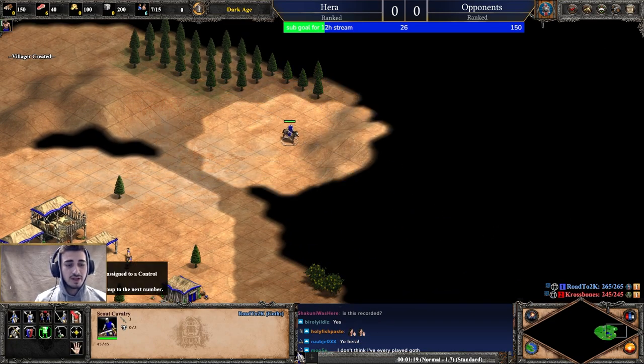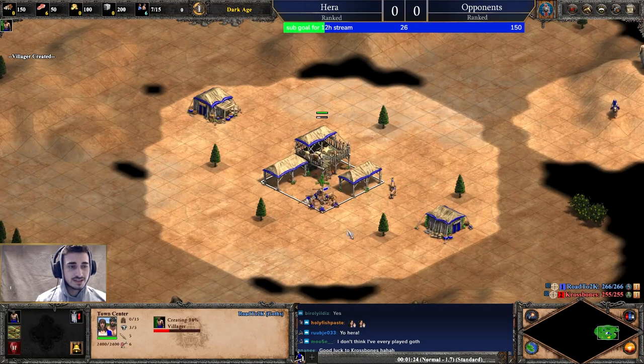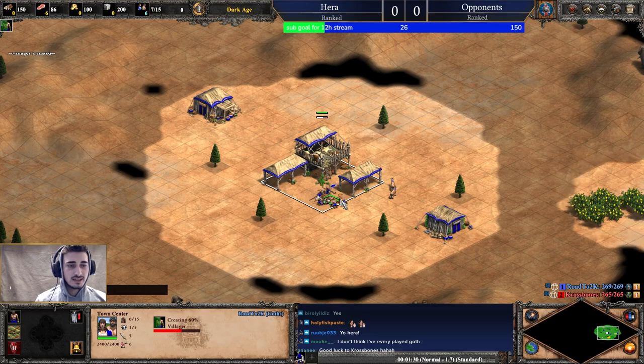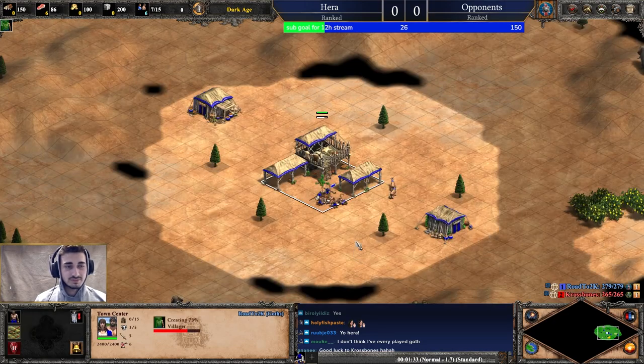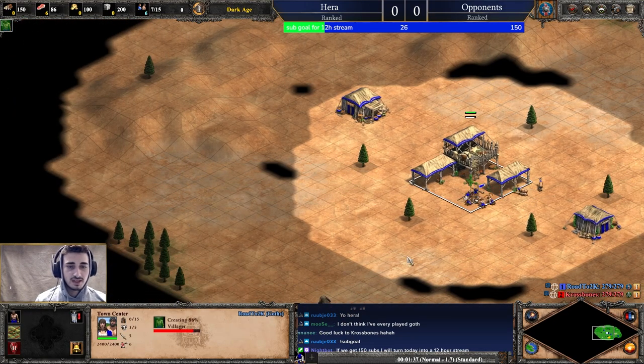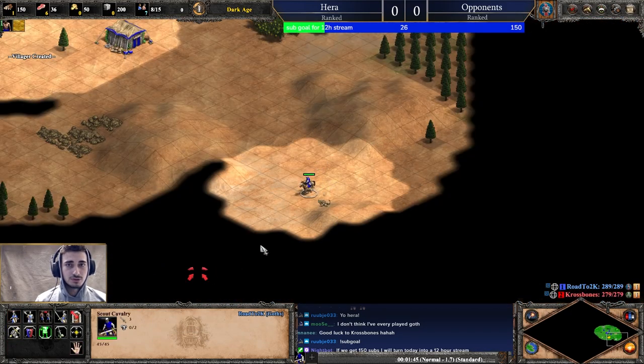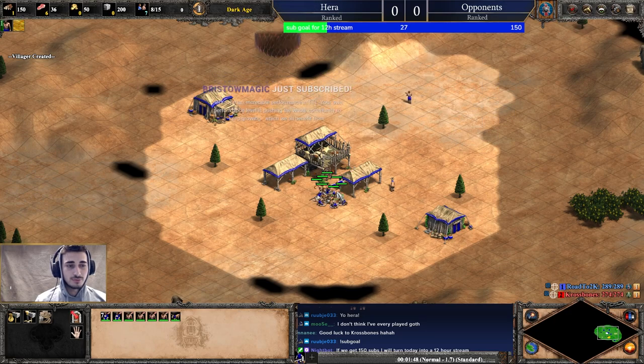I've control-grouped my scout on control group one, as you can see on the bottom. That's going to be really helpful — tabbing to the TC and then back to my scout by clicking one plus spacebar or double-clicking one. Now I'm going to find my wood line after having six on sheep. I'm Goths so I'll queue loom here because loom comes in for free.